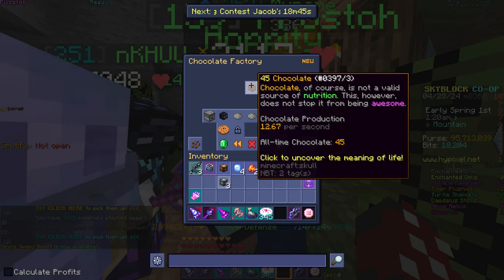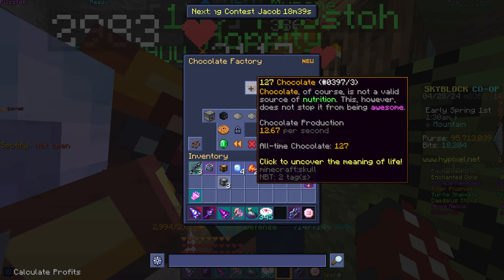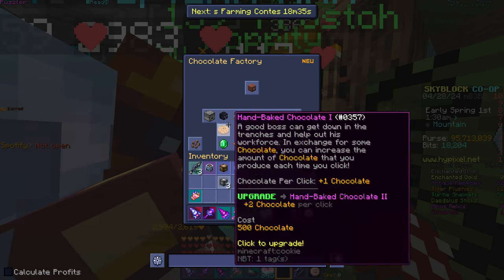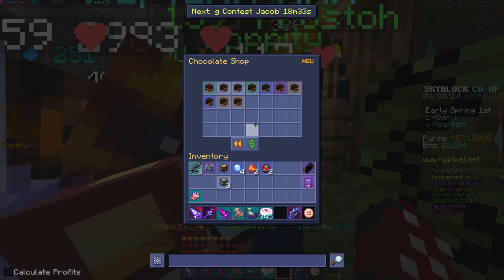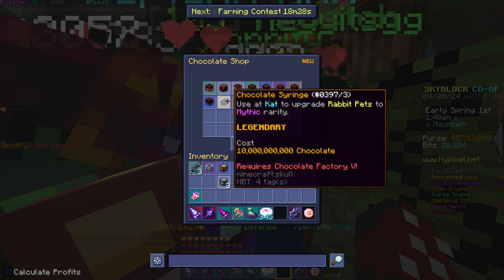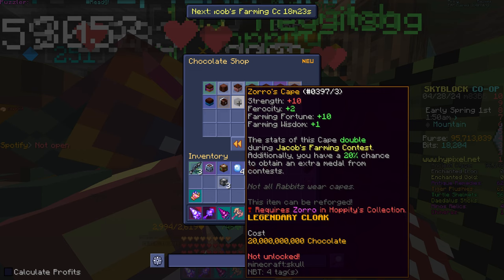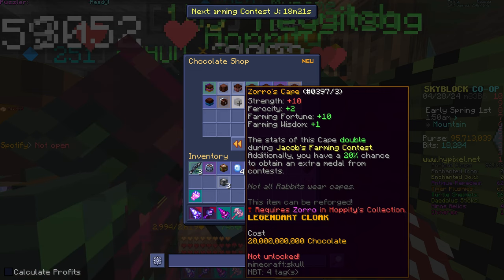Now I'm starting to generate chocolate, so if I click... it does increase a lot every time I click. So this is literally just cookie clicker, right? So if we go to the chocolate shop, here we go. This is what I was really interested in. You can upgrade rabbit pet to mythic rarity. I wonder what that does. And then there's a new cape — Zorro's cape, strength and ferocity.